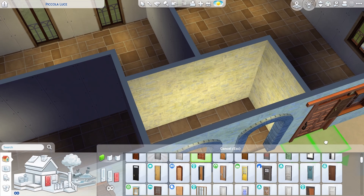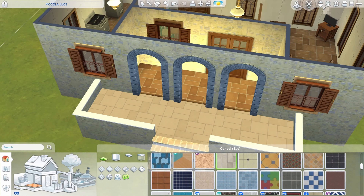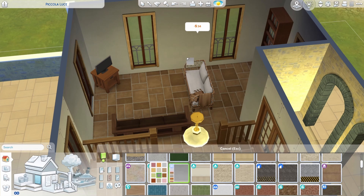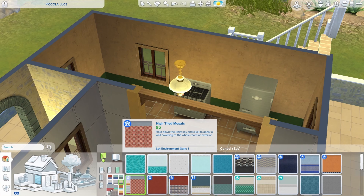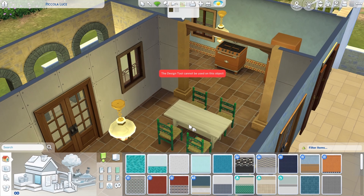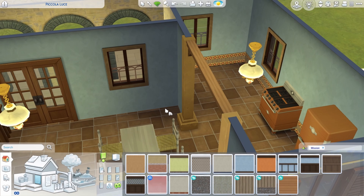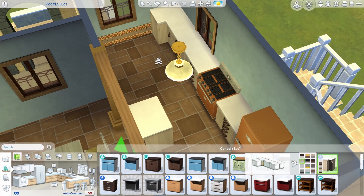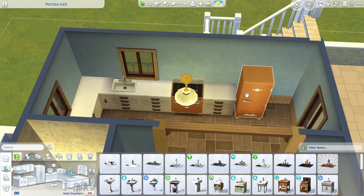I went with this brown tile which is from base game — the color was part of an update a little while ago and I'm obsessed with it. It works in so many different styles, and even though it's tile, the brown color just makes it feel a little warmer. I tried to keep it pretty minimal with packs — mostly My Wedding Stories, Jungle Adventure, and base game, with a couple of items from Horse Ranch and Growing Together.